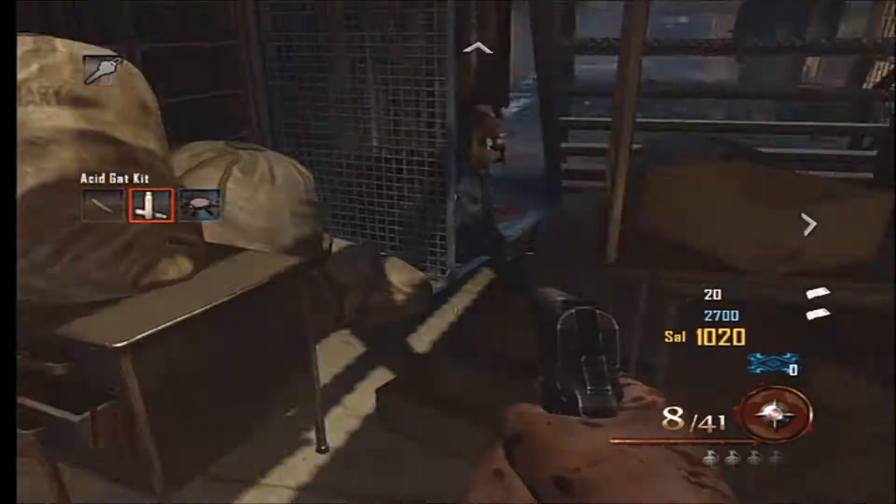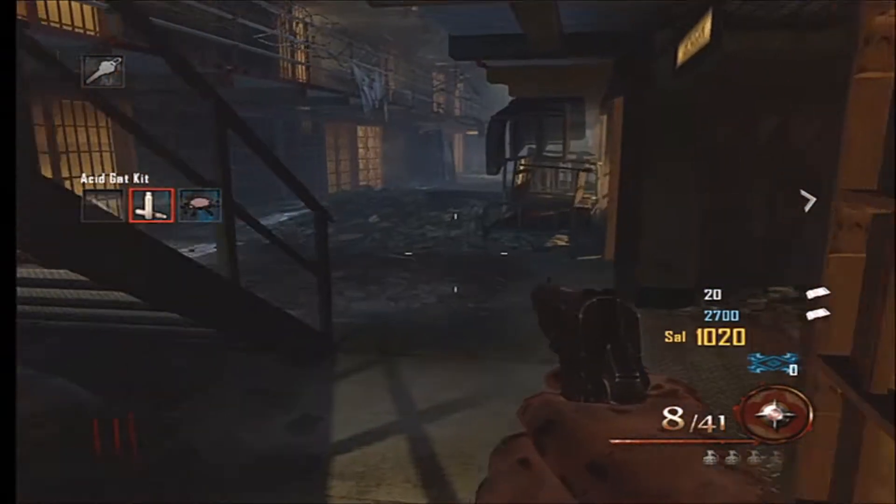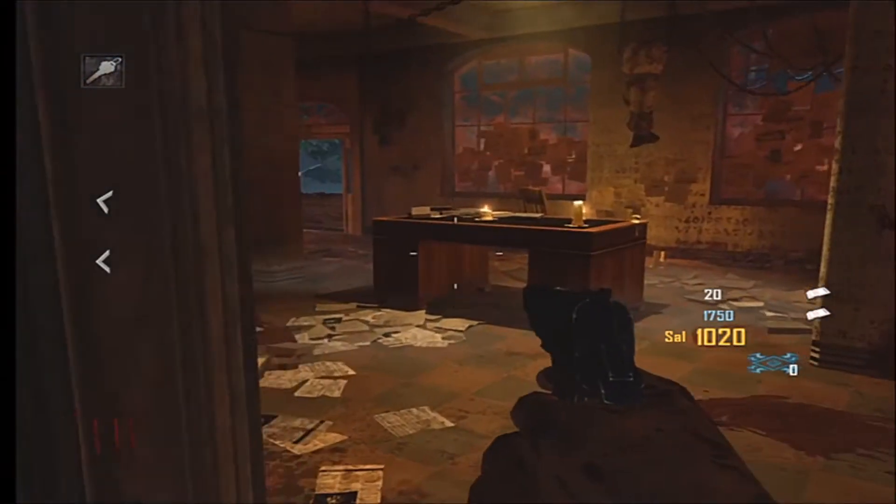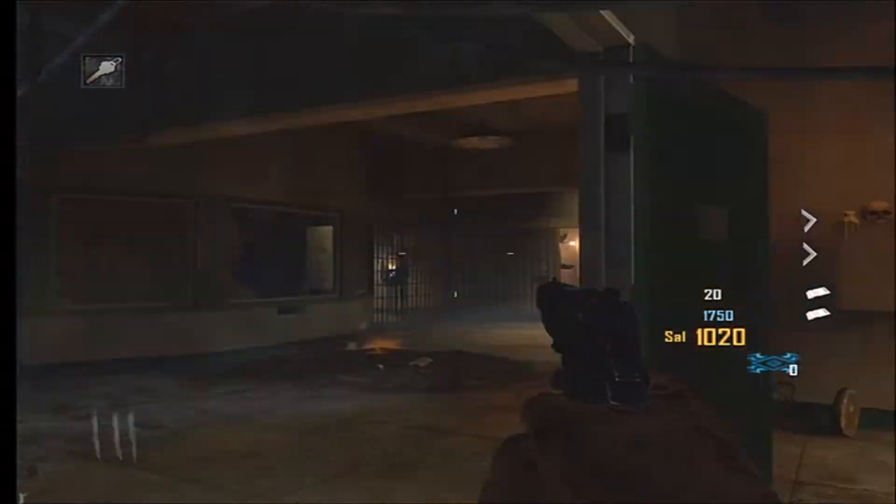The medic bag always starts off near spawn. It has more than one location, but they're always in like the starting area. After that, you're going to want to go for what looks like an engine piece.